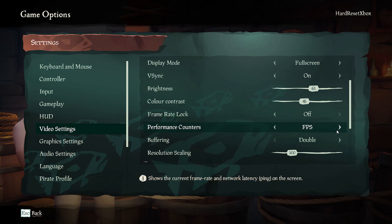You can toggle them on to display FPS, or FPS and ping, or toggle performance counters to display neither of those.